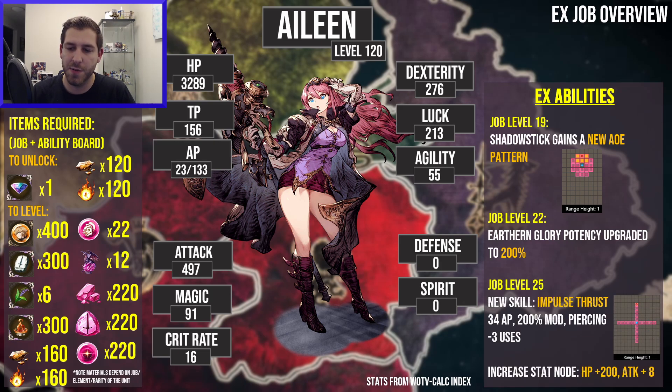At job level 25, she gets Impulse Thrust, a new skill costing 34 AP with a 200% mod. It's piercing and has three uses. This is basically like a Nighthawk where she hurls her spear, except it's piercing — it hits everybody on the way to the target. So if you hit someone three spaces away, it hits the people in the first two spots in front of that. It's not a full line AoE; it only hits people on the way to the target plus the target. This is a really, really strong longer-range Nighthawk. With Elda, Nighthawk isn't his strongest skill and it's limited when closing down on people, whereas this is a long-range one-shot considering she's a melee unit. I really like this level 25 skill.